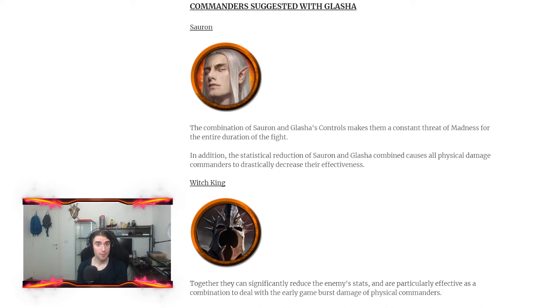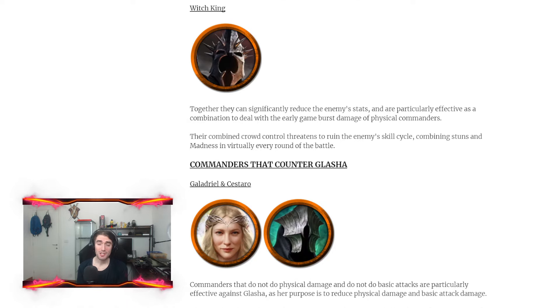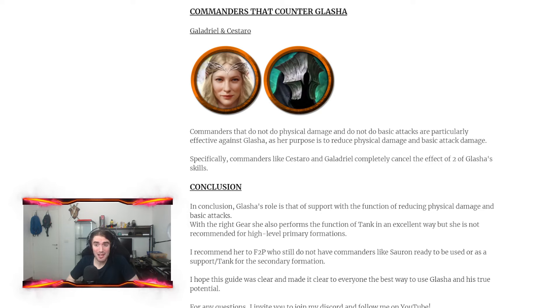The commanders I suggest pairing with Glacia are: first, Sauron — the combination of Madness can be deadly for the enemy, and the stat reduction from both Sauron and Glacia together can heavily nerf physical damage dealers. Second, the Witch King — together they drastically reduce enemy stats and the combination of Madness and stun can completely break the enemy's combat cycle. The worst commanders to fight against Glacia are Galadriel and Sestaro, since they don't use physical damage or normal attacks, meaning almost 99% of Glacia's kit is wasted.